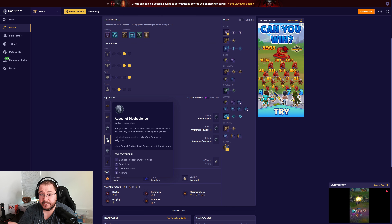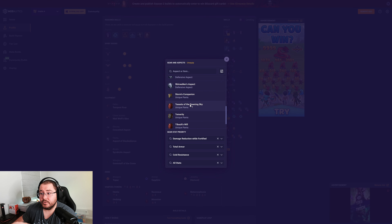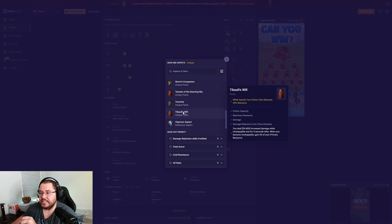For pants, I have Aspect of Disobedience just to help reach the armor cap, with defensive affixes for resistance and armor caps in high-tier nightmare dungeon pushing. Some nice uniques for pants depending on content: Temerity combined with Undying is pretty powerful, constantly keeping a barrier up because we'll constantly be overhealing, and Tebo's Will for a massive chunk of multiplicative damage while we're unstoppable.